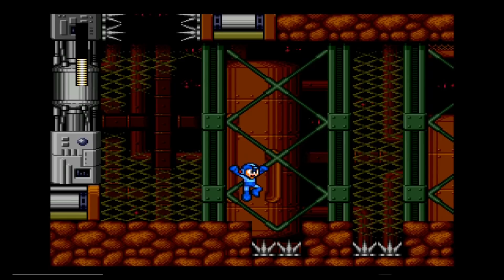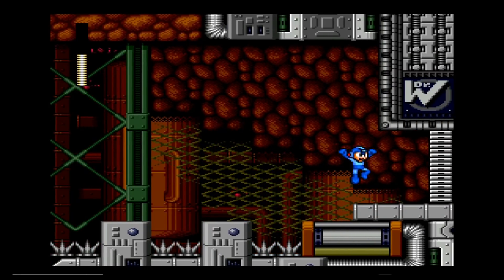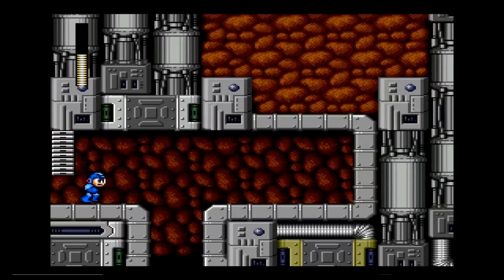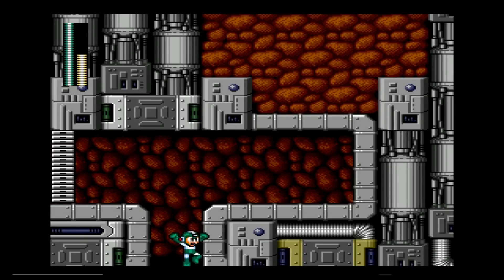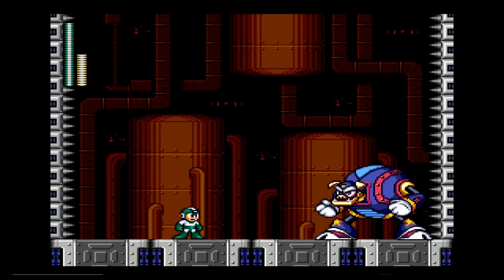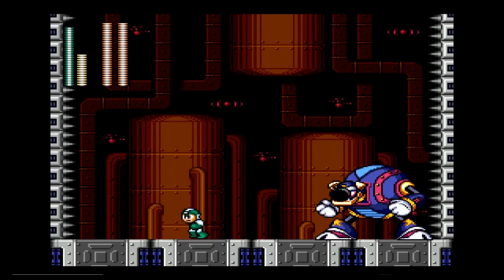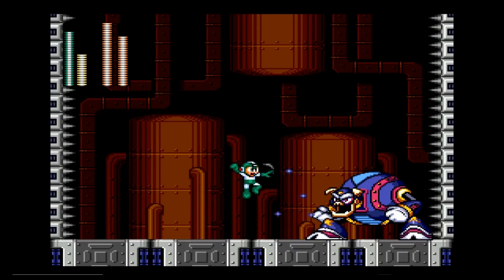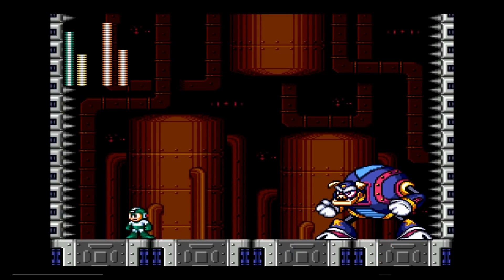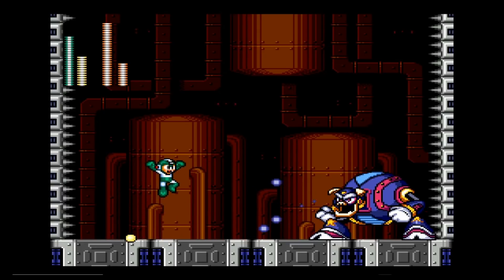I was expecting a longer spike drop than that, to be honest. Let's move across these spikes — and there's the boss gate. This time we're heading down to face the boss: Hyper Storm H, also known as Mr. Pig. He has two health bars but a very finite pattern. First there's the sucking-in attack, then he tries to blow you toward the wall while shooting at you.